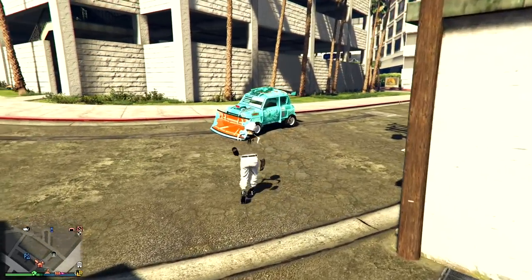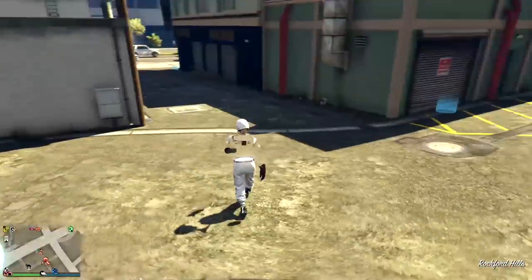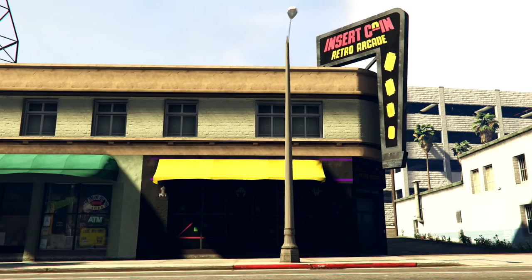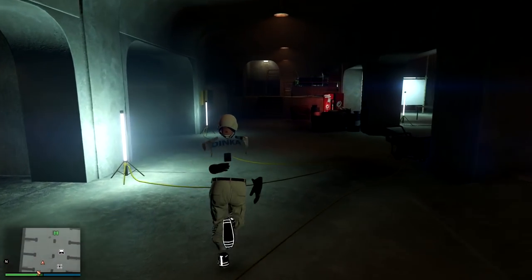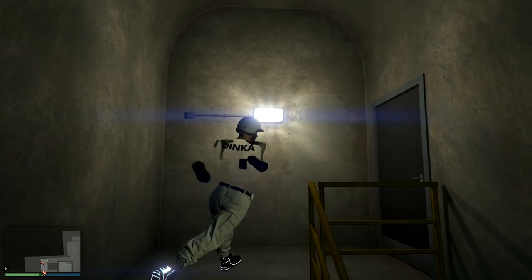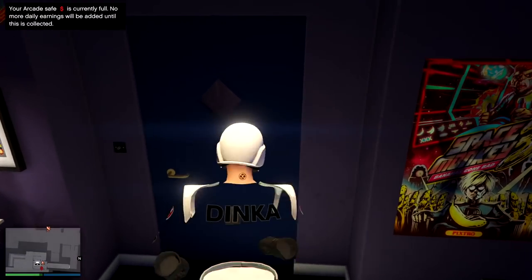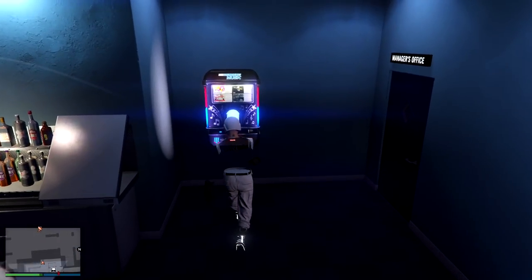Walk outside and if you've done that correctly you shouldn't see a tracker on your car. See — there's no tracker on the mini-map or the map itself; nothing says it's my personal vehicle. That's what you want. Now go inside your arcade through the garage so you can open the little secret door that leads down to the basement garage. Head downstairs and go over to the jukebox.